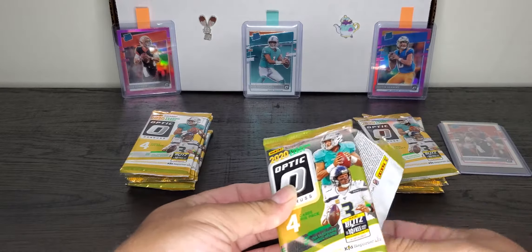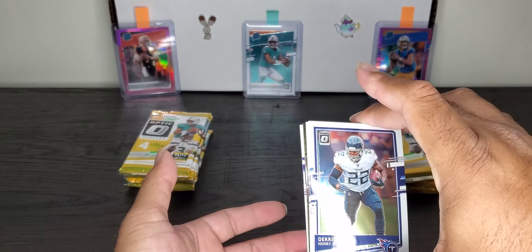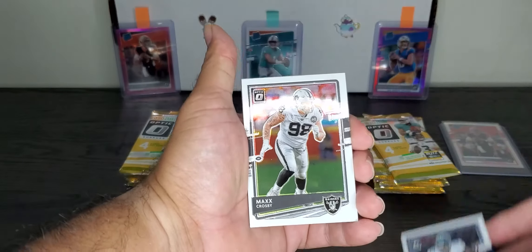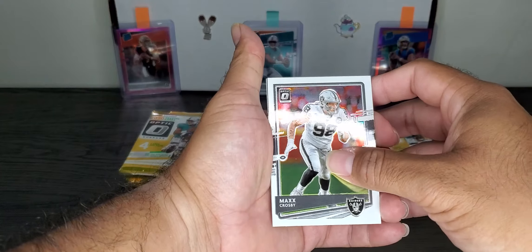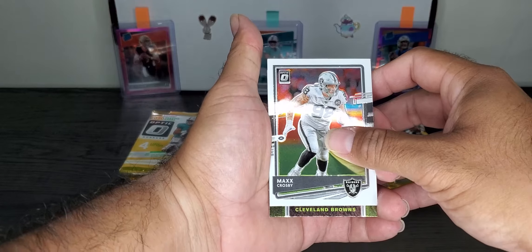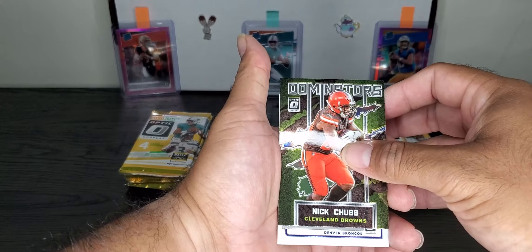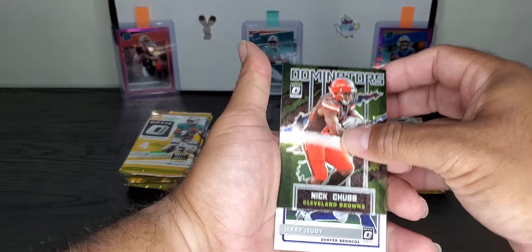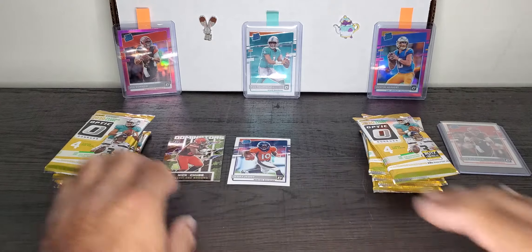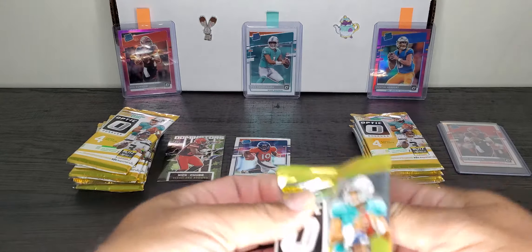Target, do you have an answer for that? Watch it give me a hollow Justin Herbert. Right off the bat it looks like a Dominators or In Your House — Derrick Henry, Max Crosby... Dominators, Browns — Nick Chubb. And a rated rookie, Denver Broncos — Jerry Jeudy base. Target not off to the best start, because I already got the hollow Joey B from the Red Hyper.